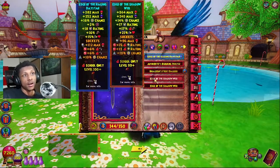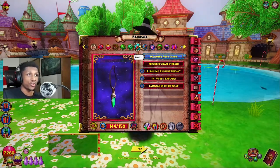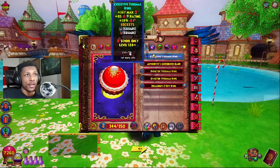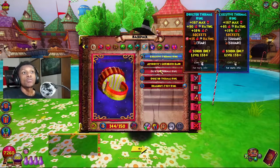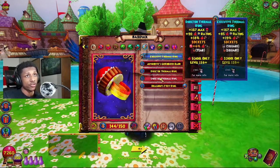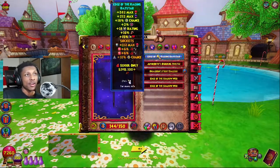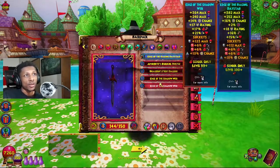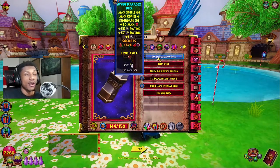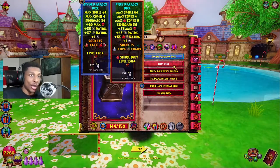For the wand, I'm rocking the Edge of the Raging Day Star — or you can use the Edge of the Shadow Web, either works. Just keep in mind the tradeoffs between power pip, accuracy, and damage. For the ring I'm rocking the Executive Thermal Ring, though I usually prefer the Director's Thermal Ring for the extra six percent pierce. And I've got the Divine Paradox deck with accuracy socketed on it. That finishes the entire set.